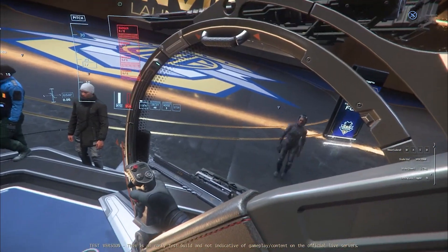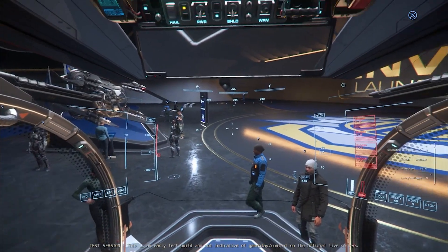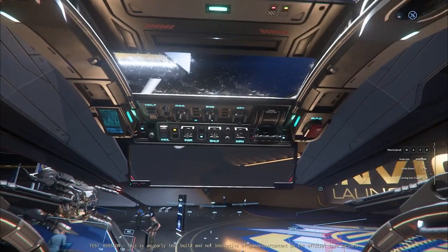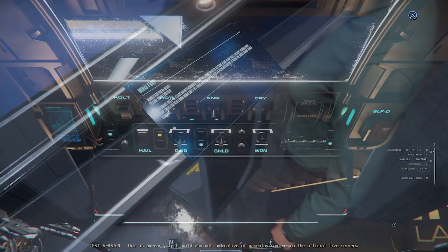I expect the Mirai Fury to change the way we look at fighter craft in deep space, and to come with a pledge cost of around $85. If you don't have a ship to carry this around like a Nomad and you don't plan on getting one in game, I advise you to steer clear of this ship and save your money. If you do have a ship to carry this, then I definitely recommend it for adding more options to your long-range missions.